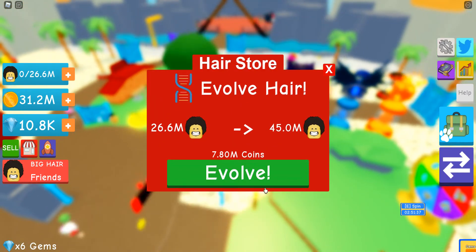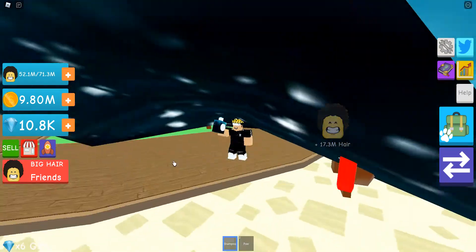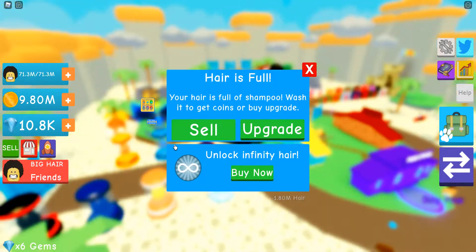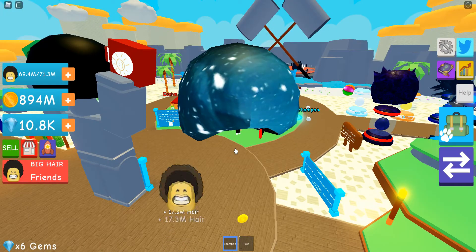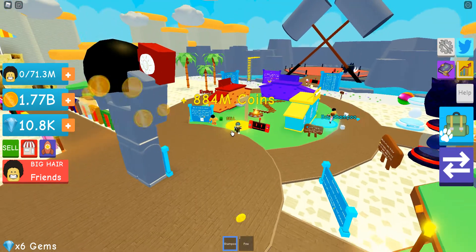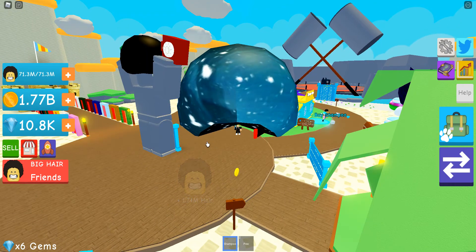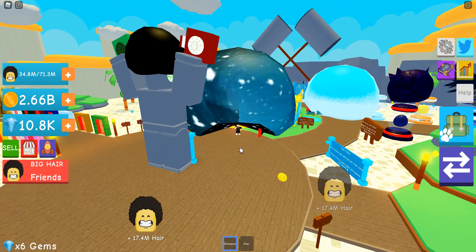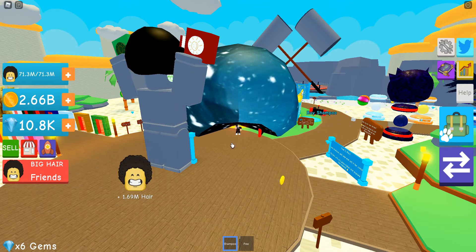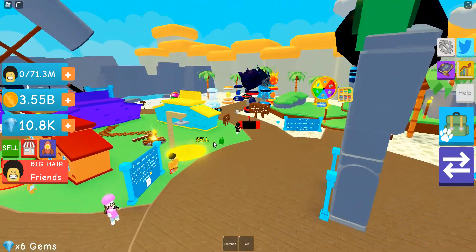I have some extra money so I can go ahead and evolve a few times. I got 7 million coins. Do you see my hair? Do you have galaxy? I get 17.3 million hair per click. I think I got the ghost shampoo. I got the blush shampoo right now. I have 2.66 billion coins — now 3.55 billion.